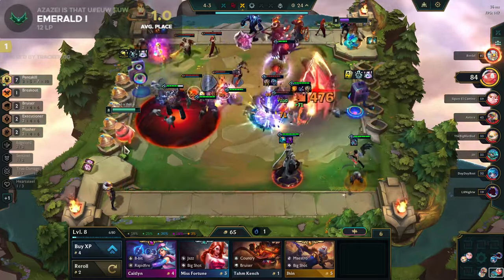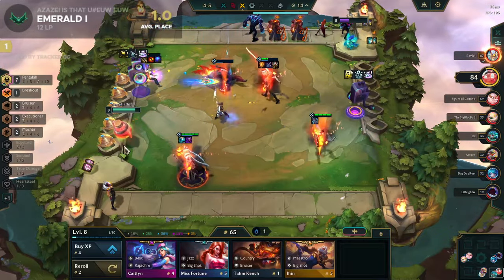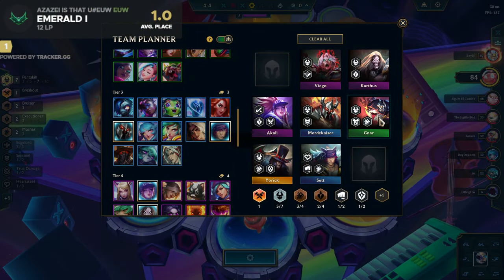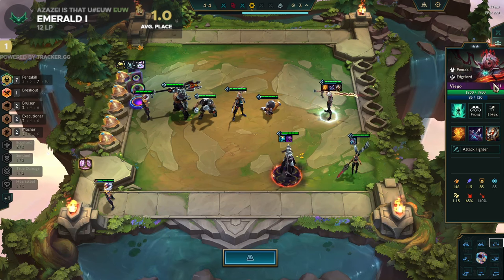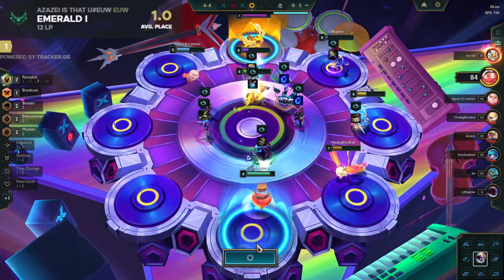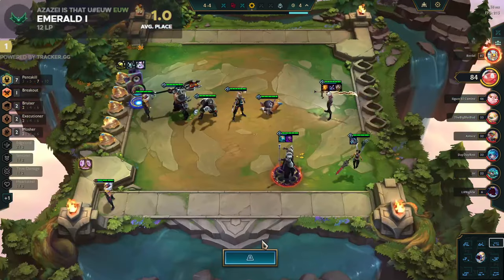We are gonna hit level ten - going for level ten! Three-star Illaoi, three-star Yorick, whatever we get there. There is no way we are losing any fights at all at this point - absolutely no way. Two-star Viego for cost carry, almost triple item Morelos, insane frontline. Grab and run - perfect, perfect, no much-acho!